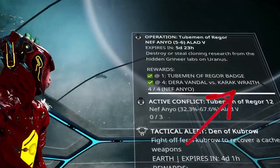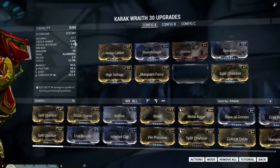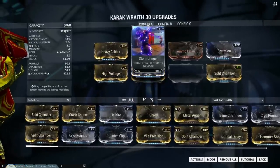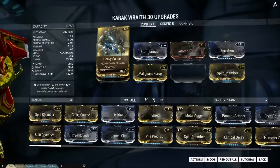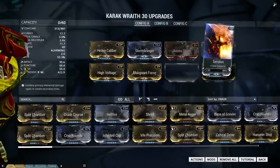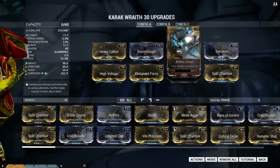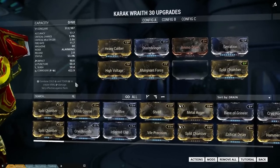The first build is a corrosive build with electricity and toxin damage. I got Heavy Caliber and Serration for some extra damage, and Split Chamber for the multi-shots. Our status chance is 50-50, so that is a plus as well. This weapon has no Formas installed, that's why some slots are still not occupied.